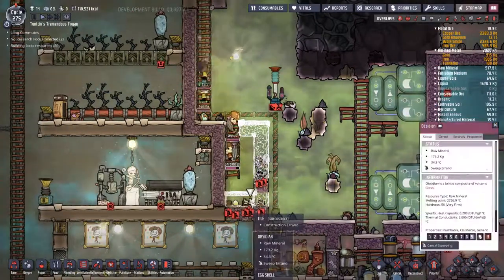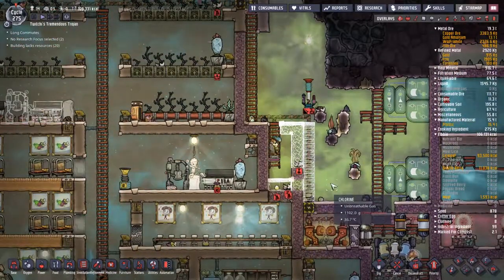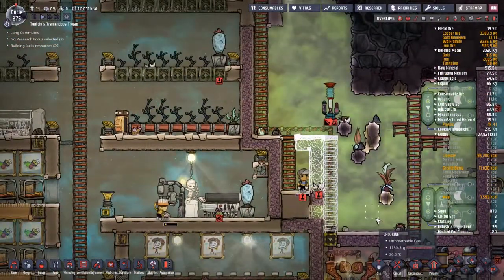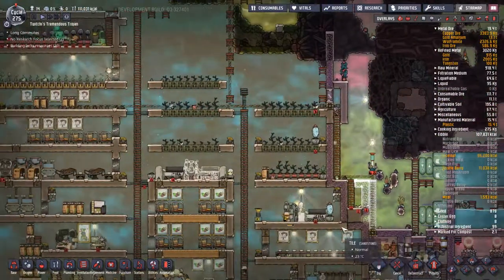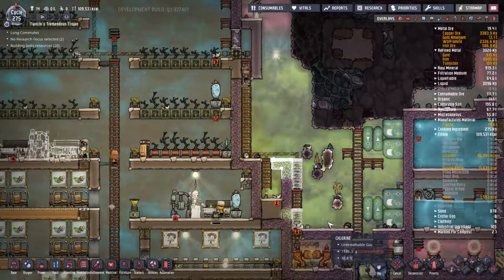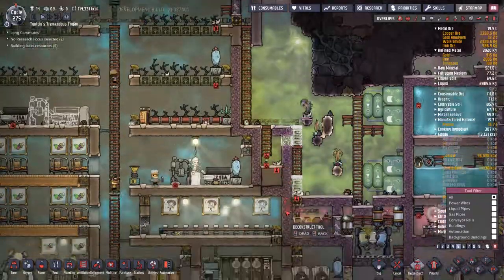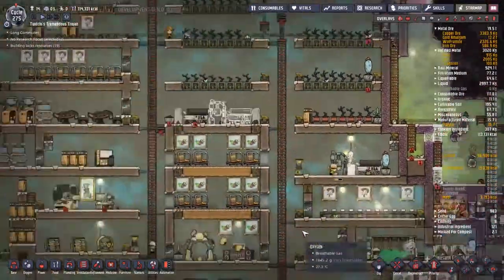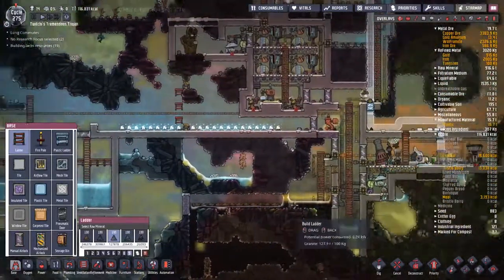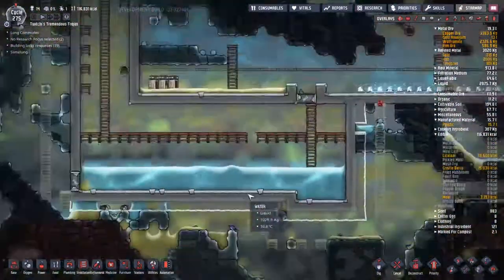I'm definitely having troubles - the moment that water hits the hydro sensor on the right-hand side, the polluted water is going to start backing up, and this is a much bigger problem than I currently realize. The whole time I'm working on this little expansion area on the right-hand side, it's right on the corner of my eye. I can see it - I keep looking at it going, this is not right. Very shortly the pressure in there is going to trip the water sensor as it tries to fill up a tile, floods up one, and washes across the hydro sensor.